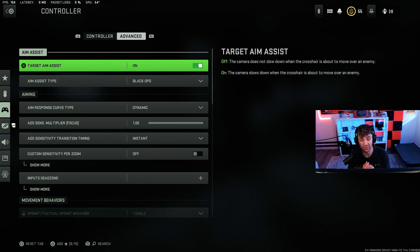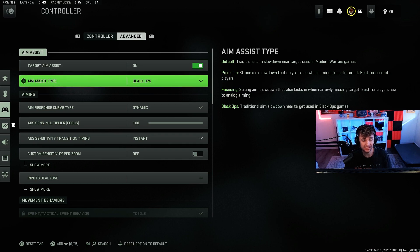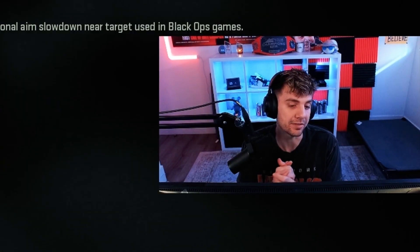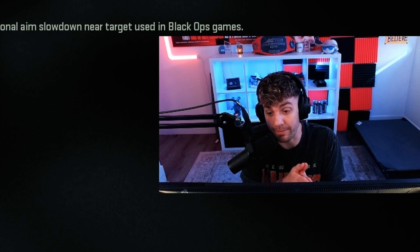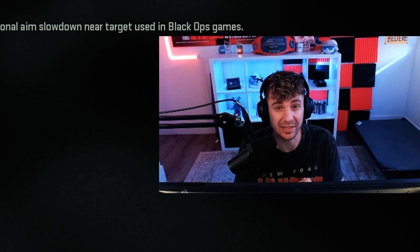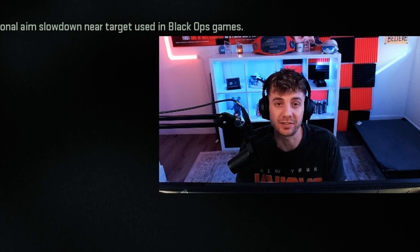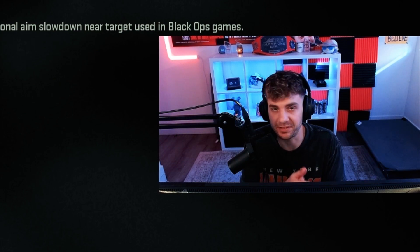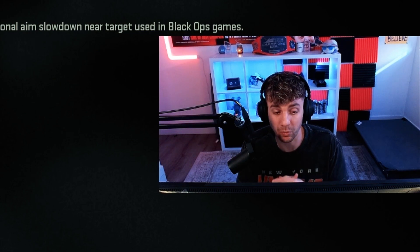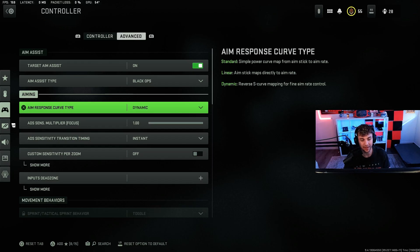Moving to the advanced settings — these are the important ones. A lot of people don't know you can change your aim assist type. The Black Ops aim assist is by far the best right now — it's very sticky, very good when you're aiming at people, it's very hard to get your aim off them. A lot of the pro players have been using that as well. As head coach of Atlanta FaZe, conversations with players like Simp, Abeasy and those guys — these are the settings a lot of them are playing on. The wave is Black Ops aim assist, trust me, try it out.